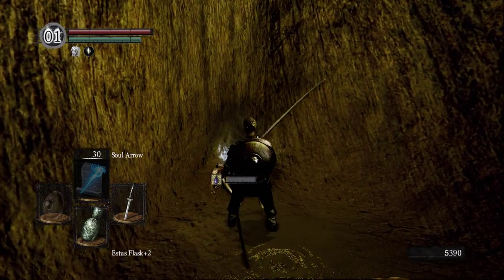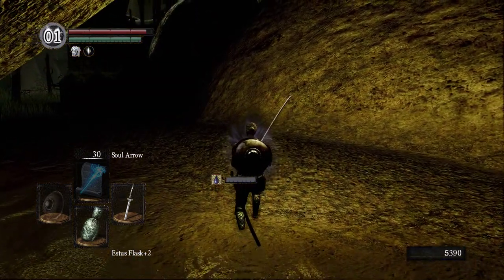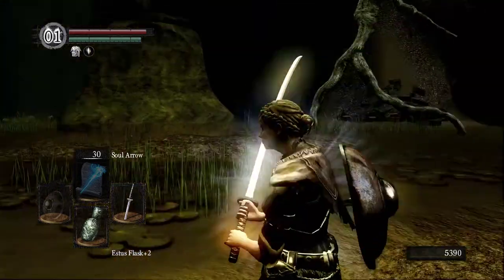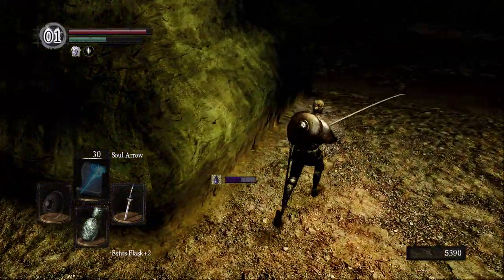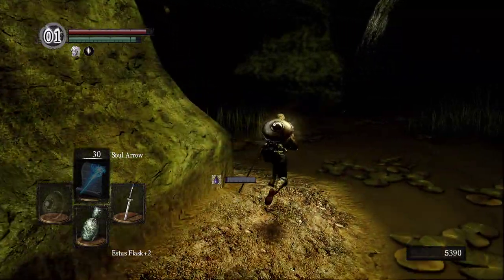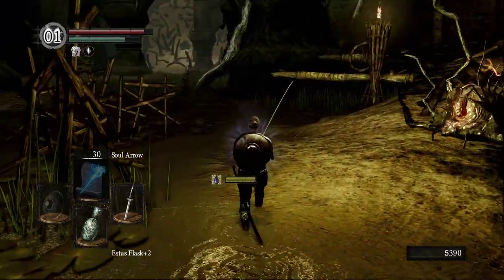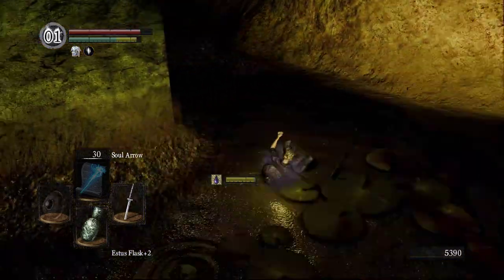I'm just trying to get as many large titanite shards as possible, because the next stage is really going to be to get this Uchi up to plus 10, which should be nice. I don't think there's anything here, but I don't want to leave anything behind. I think that's it for this area. I'm going to hit the bonfire real quick and then let's go to the other side.